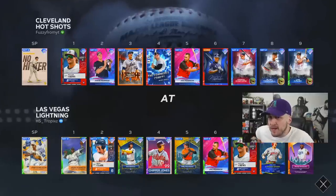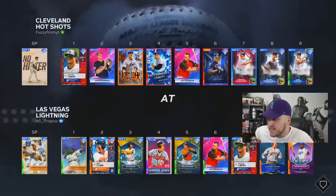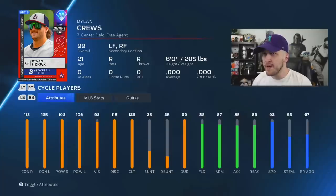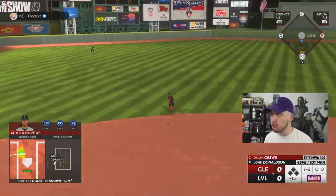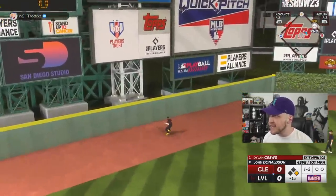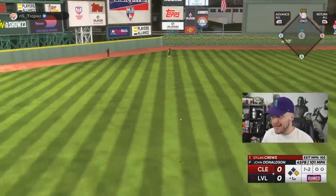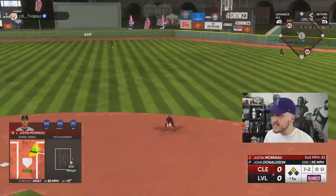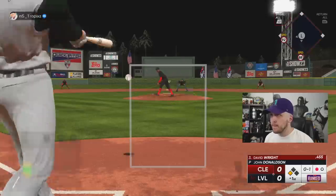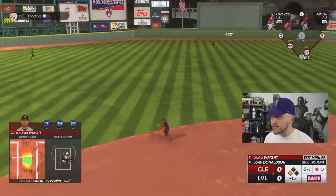99 no-hitter Joe Musgrove against 99 John Donaldson and one of the greatest god squads I've ever seen in the history of MLB The Show. I forgot to mention I also picked up 99 Dylan Cruz to be my center fielder today — this dude looks crazy. Dylan Cruz is going to be an absolute cheat code for the squad — that's a leadoff double off a dotted fastball inside. Justin Morneau in his debut does his job, advances the runner. That's a good out.